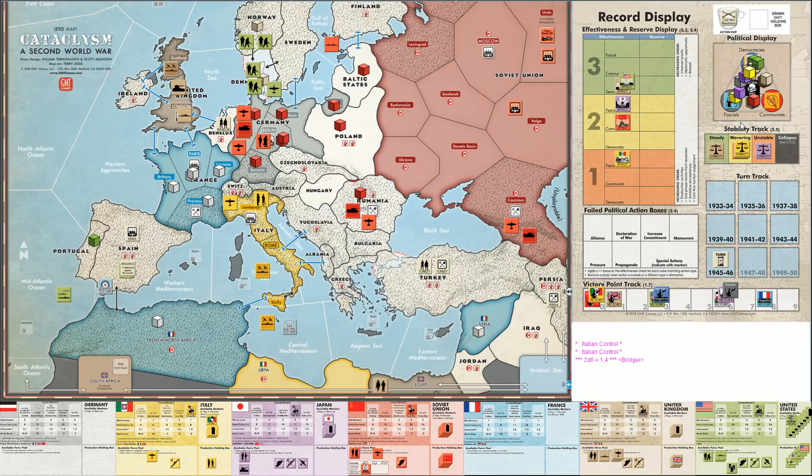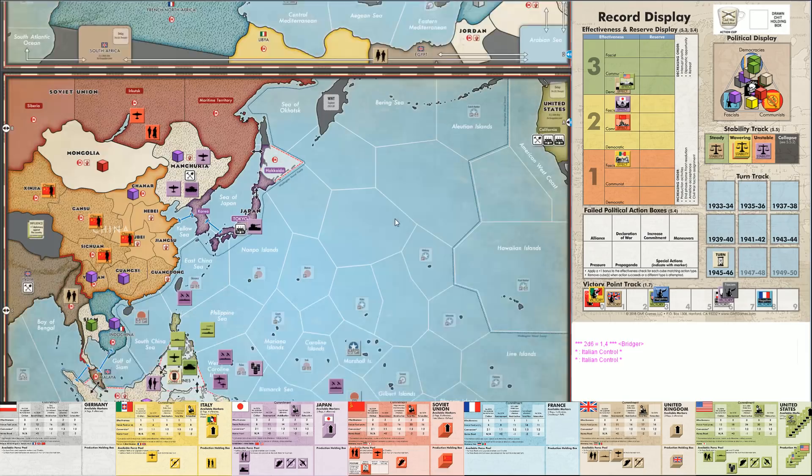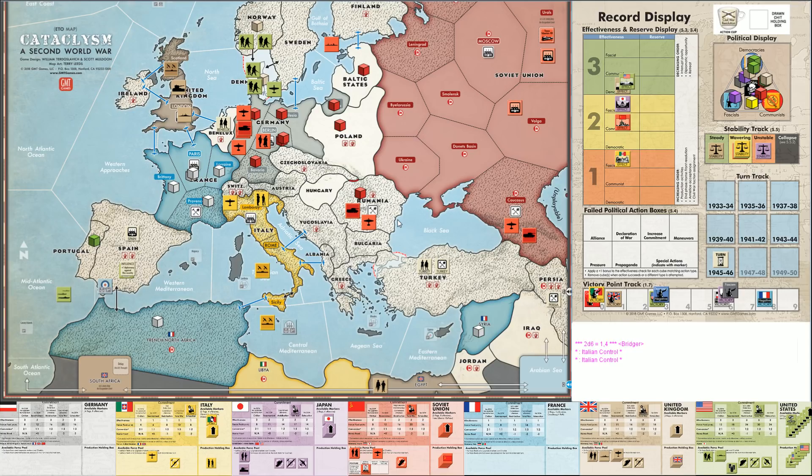Do the Soviets take the armistice? Because the Soviets are also at war with Italy. I think the Soviets take it. If they take it, then when the Italians try to attack them, it'll give the Soviets flags. The question is, do the Soviets want to collapse Italy themselves? I think they could, but I don't think they're going to want to. So we're just going to take it - we'll see if it turns into a problem later.